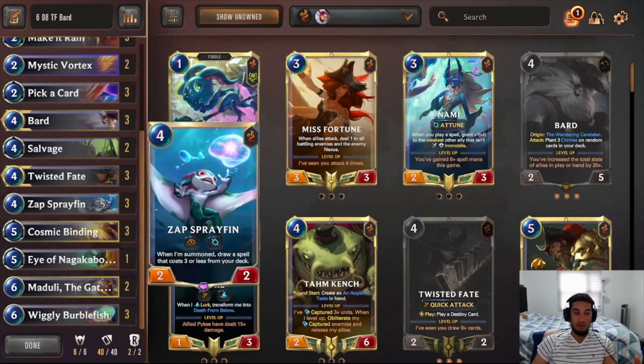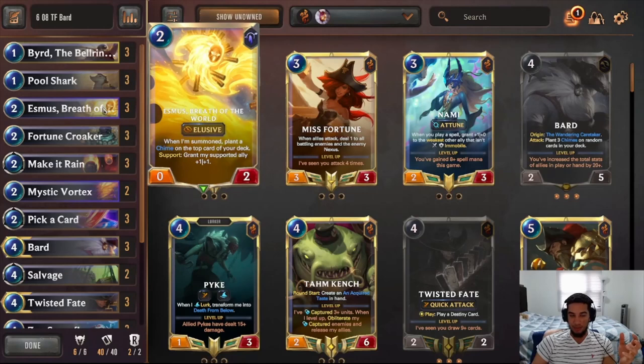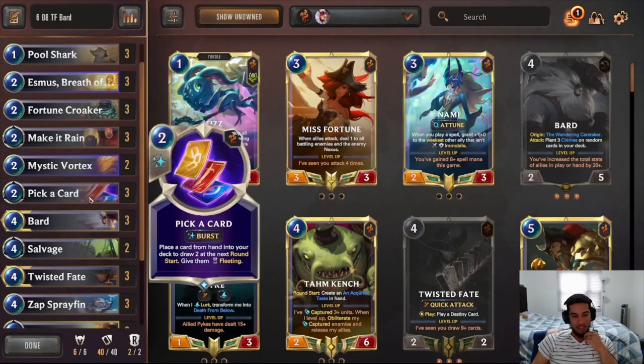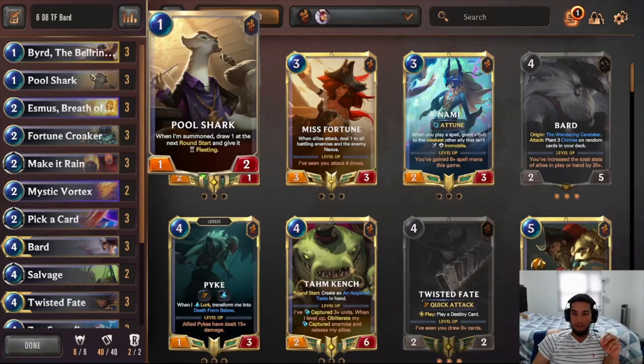Then your big elusives are just going to be pushing a lot of damage every turn. The rest of the deck supports a random package. From the Bar package, we play Triple Bird, Triple Esmus. We can also hit the charms on Esmus — I always forget that Esmus is also an elusive. So you can have a big Esmus on the field too. Bird, Esmus, Mystic Vortex, Triple Bar, and even Dooley are all there to increase your chances of having chimes and hitting them into the deck.